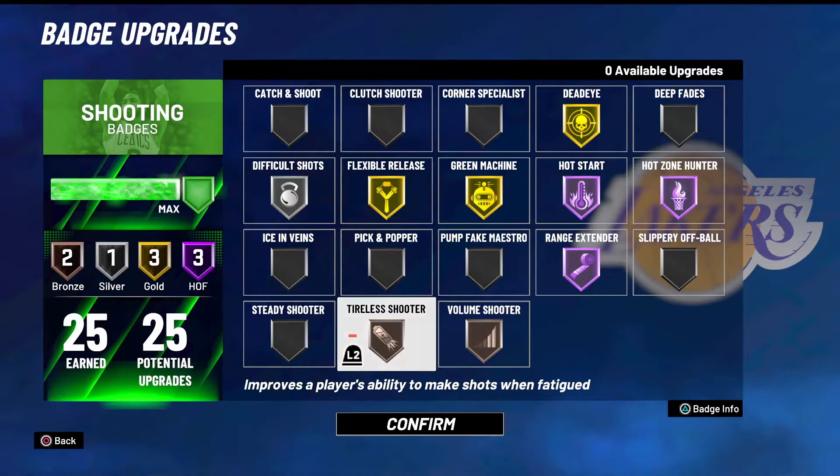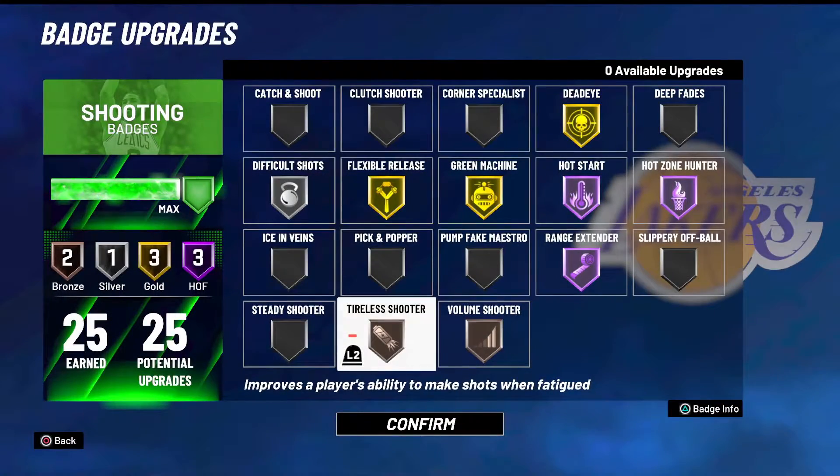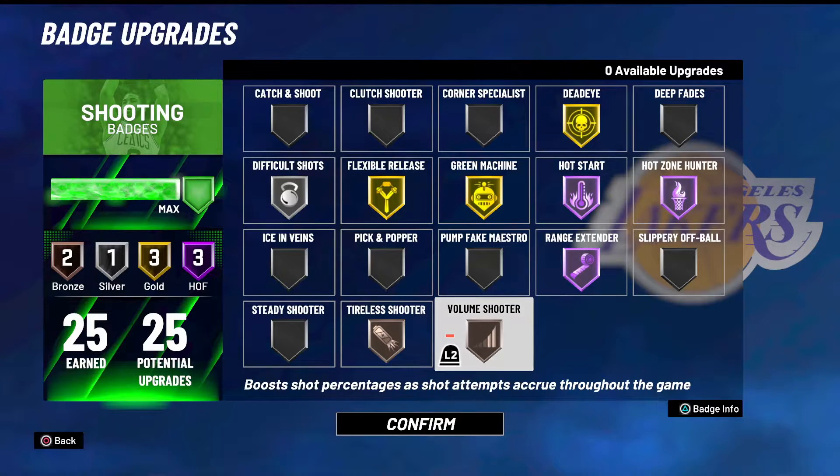Now, Tireless Shooter — every time you shoot when you're tired, you don't get the highest percentage you could. Tireless Shooter on bronze helps fix that a little. I used to use it on Hall of Fame but it just doesn't work like it used to — it used to be one of the best badges. I would definitely not rely on Hall of Fame Tireless Shooter to make shots when you're tired. You just want to dribble to open space and not over-dribble. I rock Tireless Shooter on bronze because there are occasions where you'll be tired and have to force a shot up.